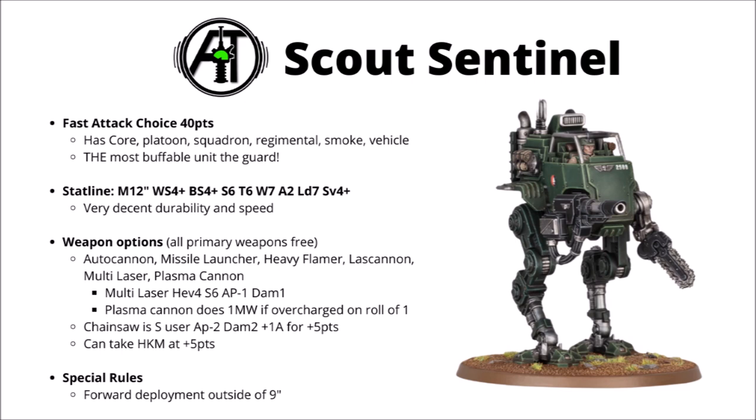There are 2 upgrades, both for 5 points each. You can take a hunter-killer missile with a single crack missile shot at strength 10, and a Sentinel Chainsaw, which makes you into a small combat threat at strength 6, AP-2, damage 2, with an extra attack — so 3 per model. It basically turns it from a model with very little close combat threat into one that will fairly reliably kill at least 1 infantry model each time it fights. The Scout Sentinel's special rule is forward deployment: you can set it up anywhere outside of 9 inches of the enemy deployment zone and their models.